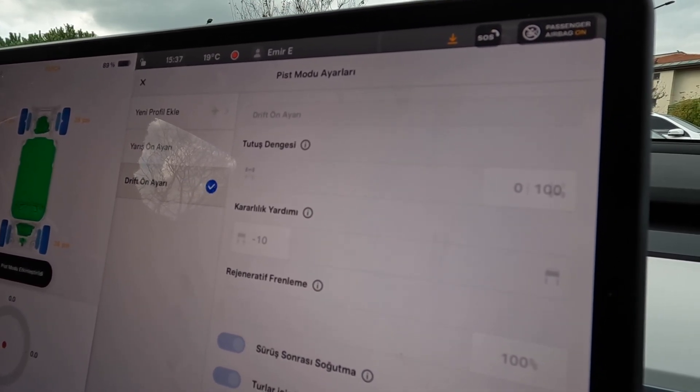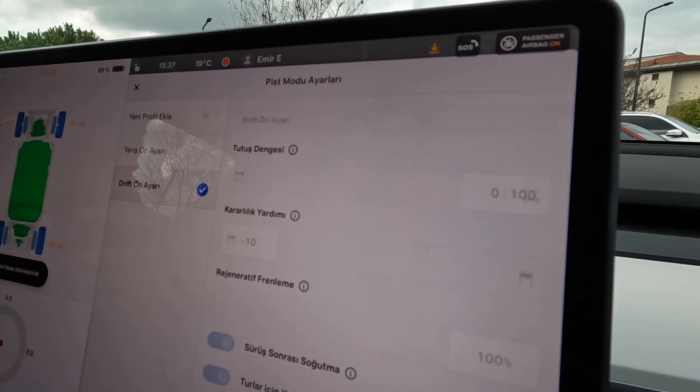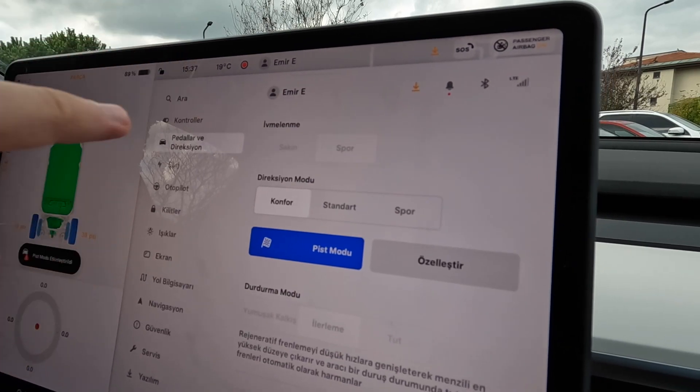Bütün gücü... Bu 450 beygir miydi araç? 534 olması lazım. 534 beygirlik bütün gücü arka tekerlere verebiliyor. Bence inanılmaz bir şey - inanılmaz bir özellik, inanılmaz bir olay. Bence arabadaki en keyifli işlerden biri.